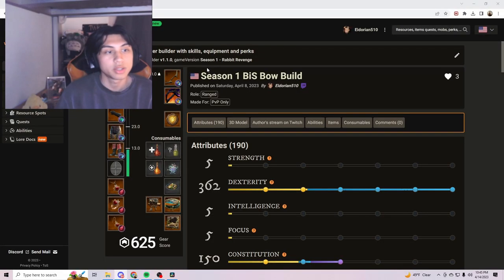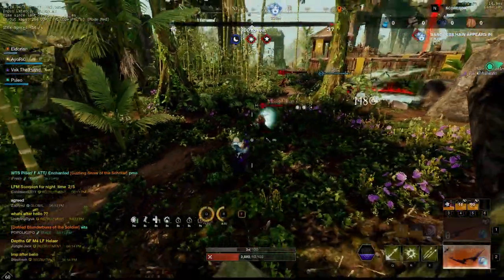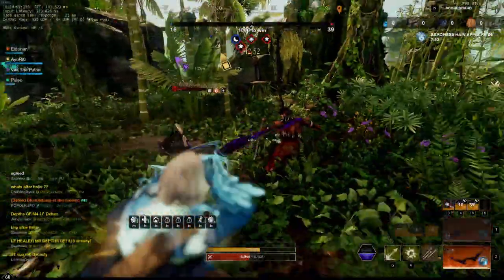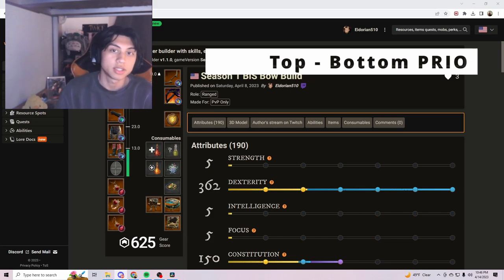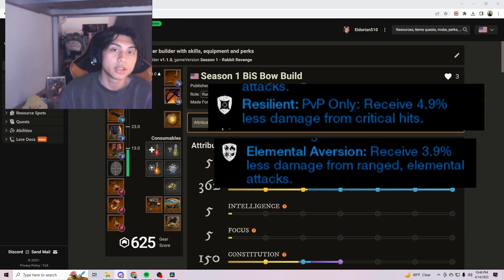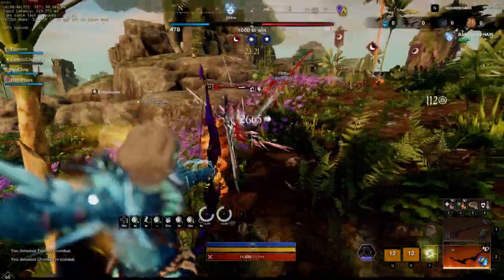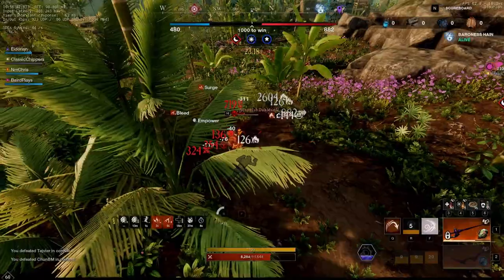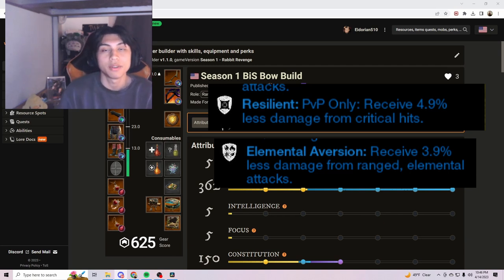Here on screen I have the Season One best-in-slot bow build, which will be in the description. The first perk you want to prioritize is Resilient — this patch you can go either four or five, whatever you feel comfortable with. Personally I'm going four just to get an extra perk elsewhere. After that you're definitely going to need Aversions, whether that's a mix of elemental and physical or full elemental. I did three elemental, two physical.